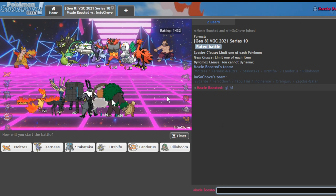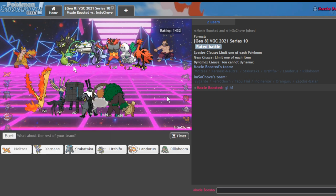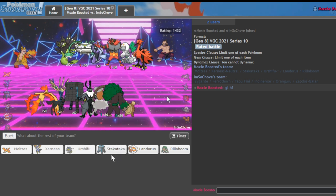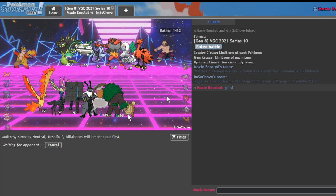We're facing a Zygarde team. Why does Moltres Xerneas kind of slap on lead? Someone explain that to me conceptually. I'll bring Urshifu in the back and I like Rillaboom. Stakataka gets bodied here — look at all their Stakataka answers. The reason I'm going with Moltres and Xerneas on lead is because I really don't want to deal with that Ferrothorn for the rest of the game — it'd be nice if I could get rid of it early.